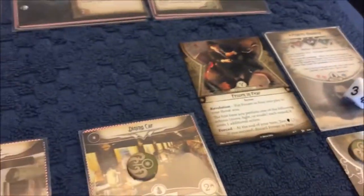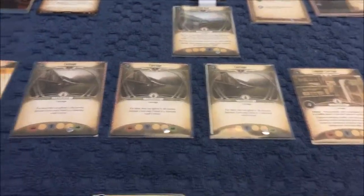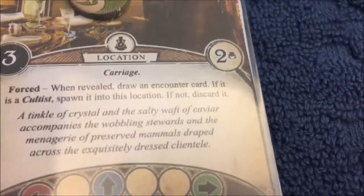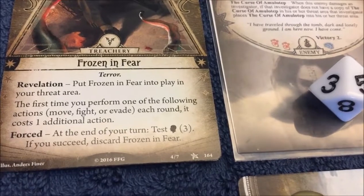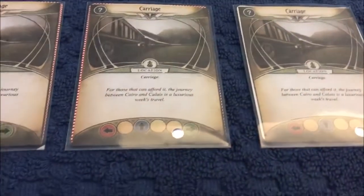We will take damage if we don't kill her this time — let's face it, we're probably not going to kill her this time. So reviewing Frozen in Fear: each time you perform move, fight, or evade it costs one additional action. That is ridiculous and that's just what we don't want.